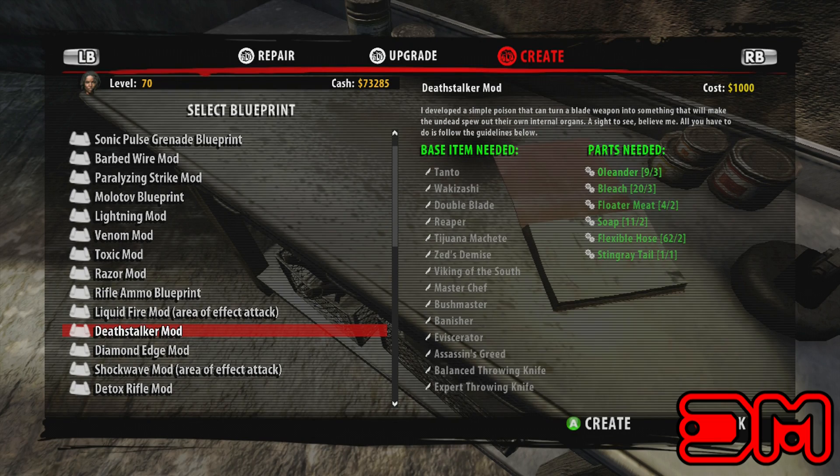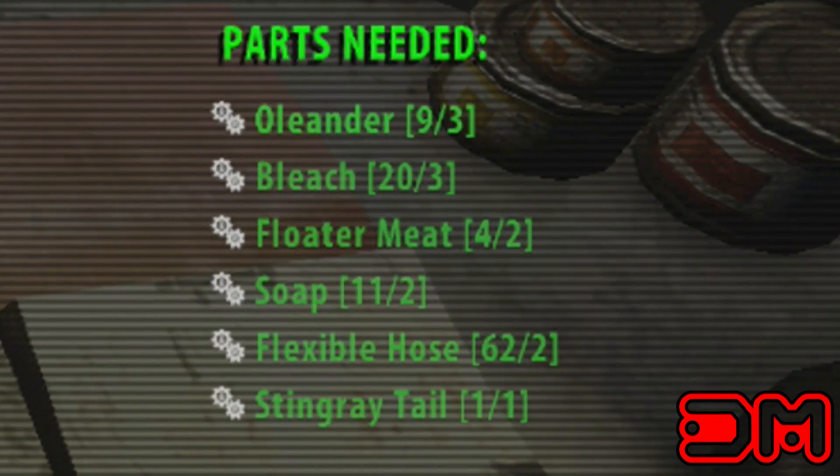Here are the parts needed to create this mod. You need 3 oleander, 3 bleach, 2 floater meat, 2 soap, 2 flexible hose, and 1 stingray tail.